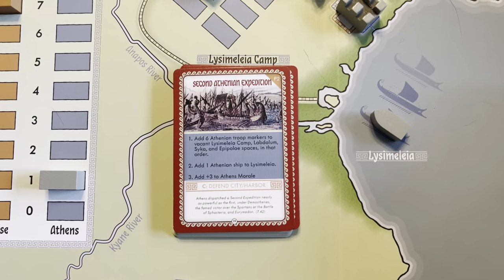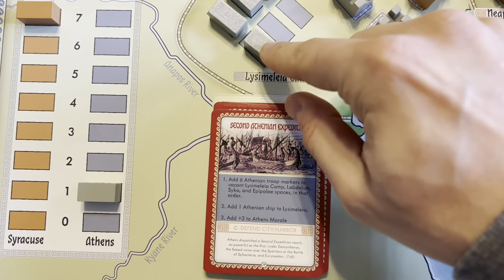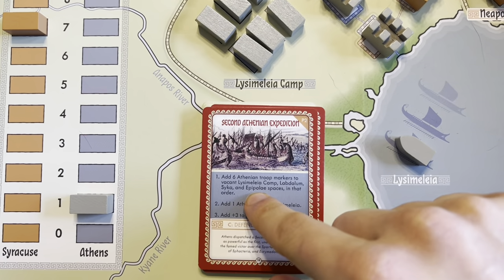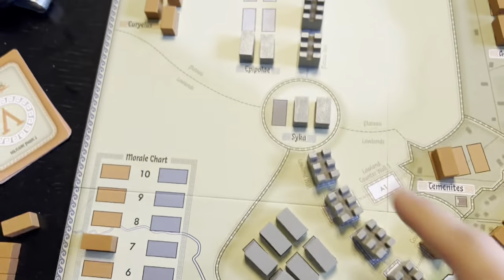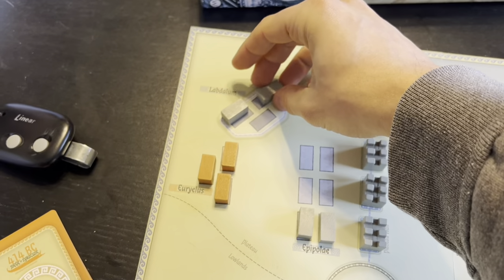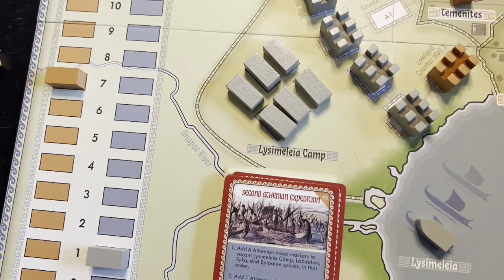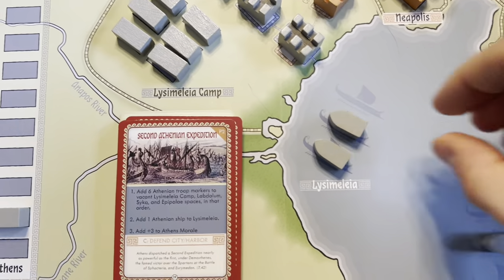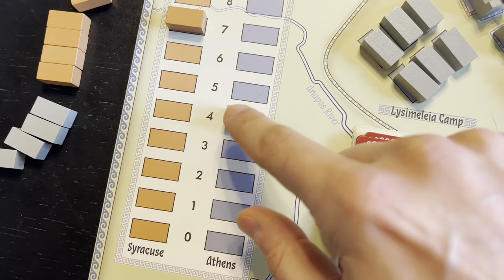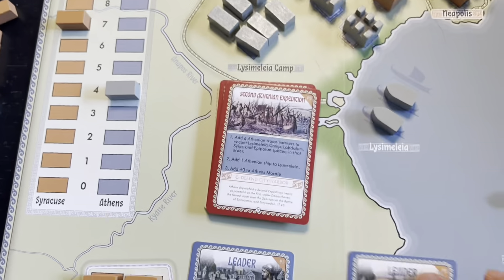Starting with Lysimelaia, four of them go there — a huge boon to me. Two more go to Labdolum up in the northern area. Then we get to add one more Athenian ship, so now we've got three total ships in operation, and we add three to our morale. That's hugely important as we make our final push to encircle the city. These remaining leaders are attack-oriented, which I don't really need right now unless the Syracusans build that wall.